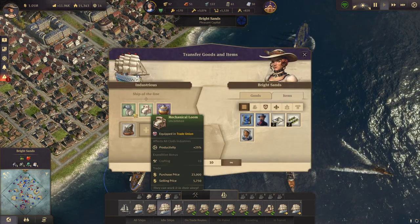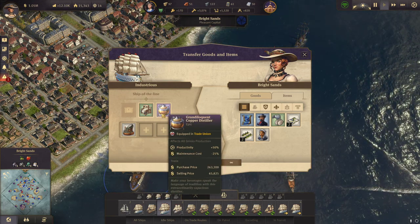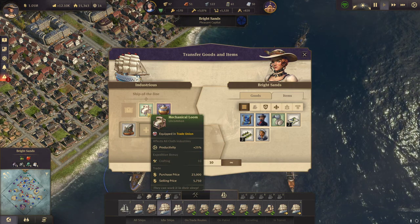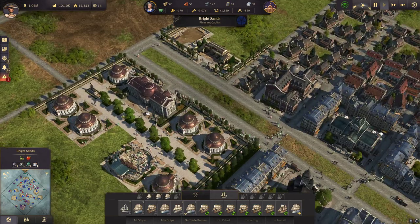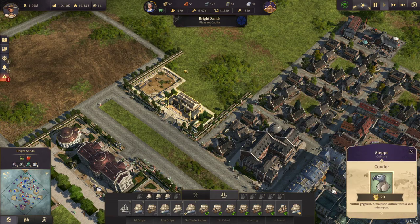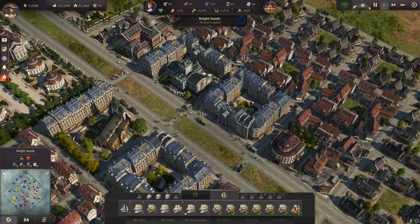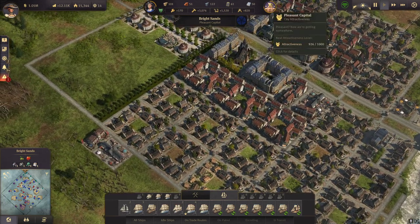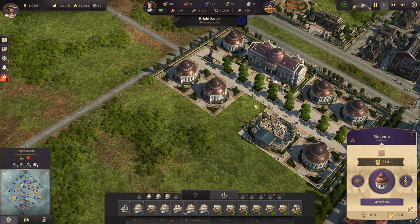I'll go for the beer production item. We can use that to get our condor in here — very nice. The first animal here at 926 city attractiveness.